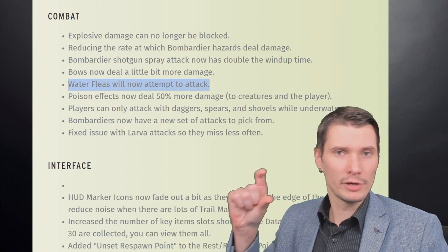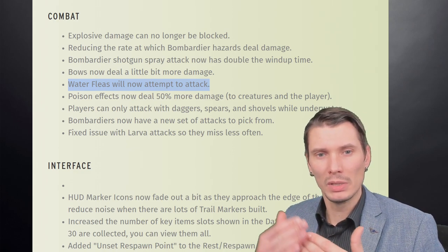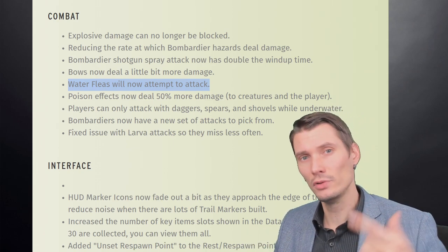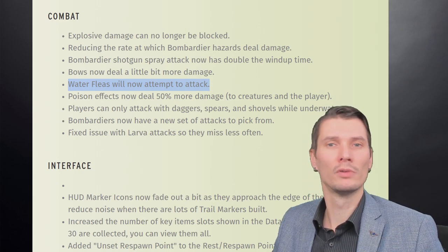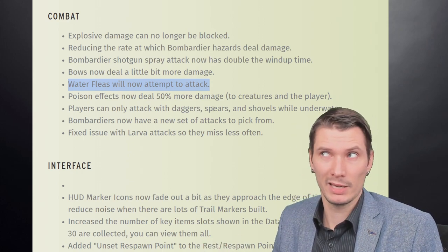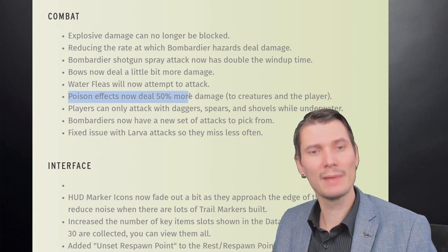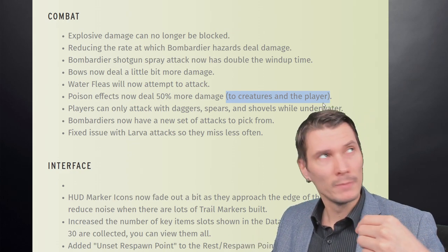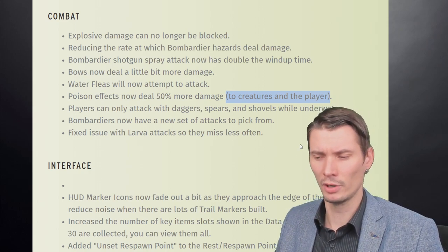Whenever water fleas see you, they follow and get close, but I have not received a single attack from them — it doesn't matter if you attack first. They have a built-in attack mechanism but it's not fully working. Hopefully they can't attack, which is cool for us, but they will eventually fix it and they will attack. Poison damage now deals 50% more damage to both creatures and players — working both ways. Because the poison effect on daggers was just not worth it before.